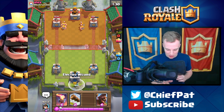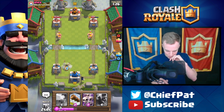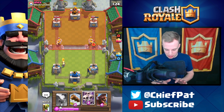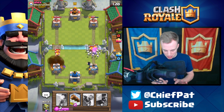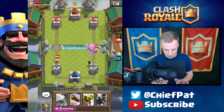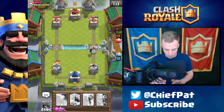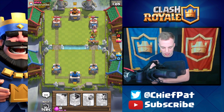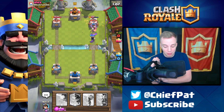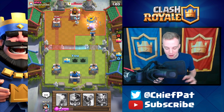It looks like we're just playing a lot of these same matchups with two or three cards different — for example, he has Barbarians. I'll play my Electro Wizard and my Princess. This should be a decent counter — here goes his Bandit. Let's play our Skeleton Army. His Fireball's gonna go down but I'm not too worried about that. I'll take that Hog Rider damage — actually Barbarian damage, sorry. Let's play our Hog Rider plus our Log.